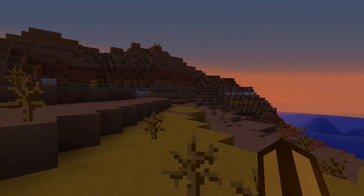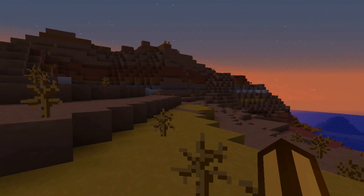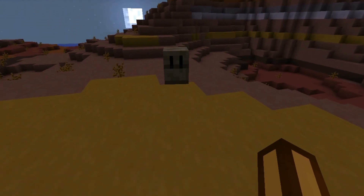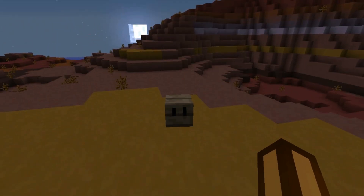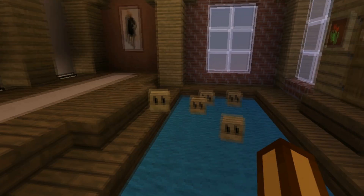Once upon a time, there was a man, a very lonely man who wanted company. So for that, a box came to join his path, but the box as well was very lonely. The creator, for the matter, gave it some friends for them to play together, yet it was missing something.